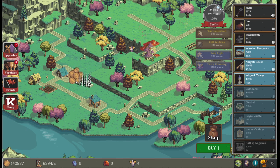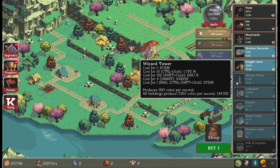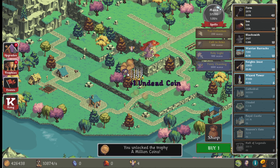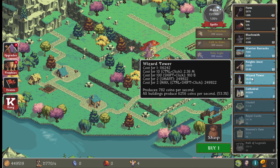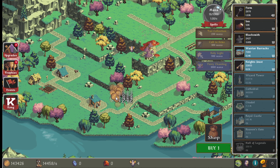This seems to be a very simple clicker game — you just pick something and keep going. The music is good, I'll give them that. You can very much see this, like many clicker games, being played in the background. I got a million coins — let's save up for a cathedral and see what that adds.